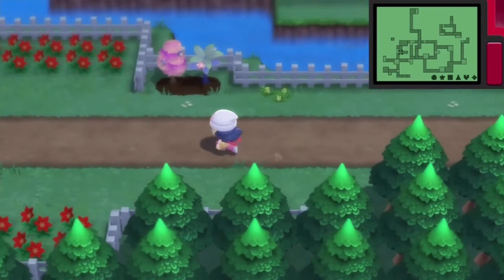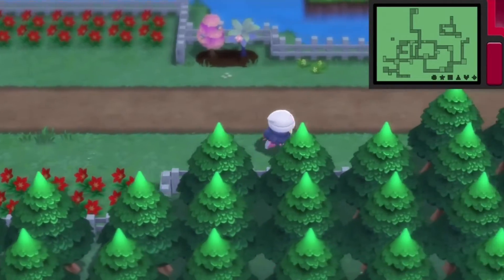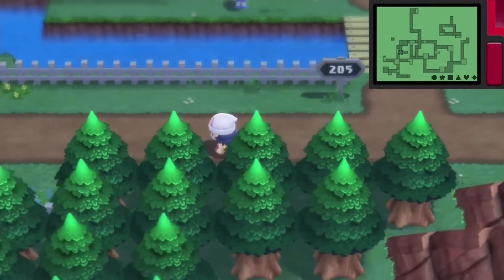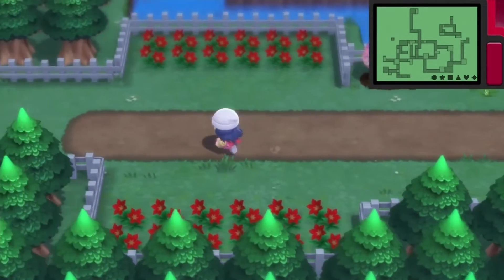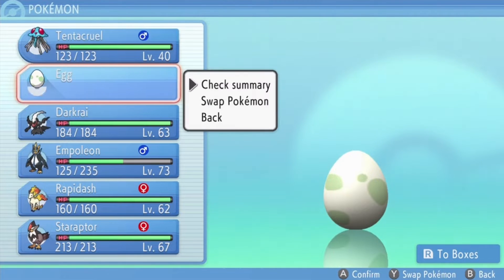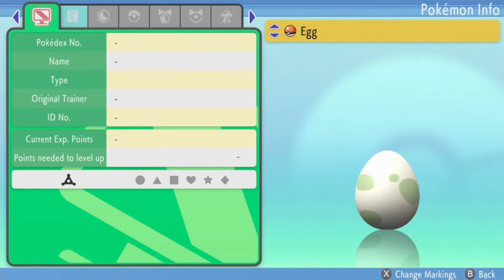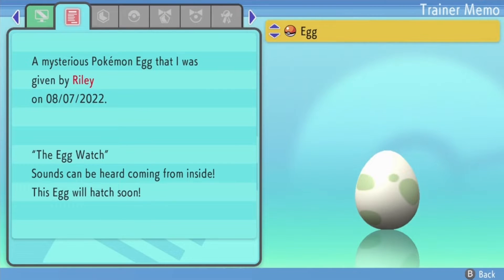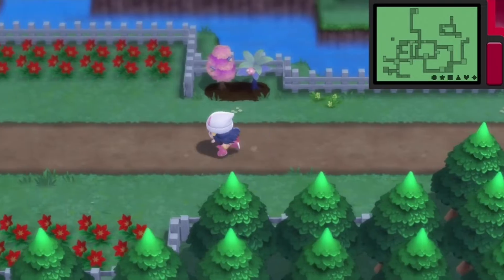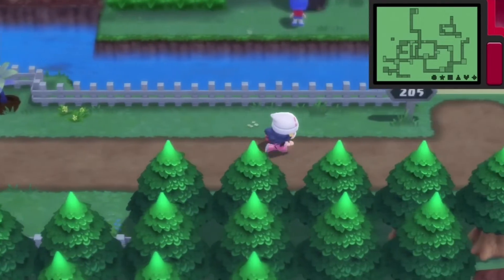I'm just gonna run back and forth, as you can see, because all it takes is walking to hatch an egg in this game. You just have to walk with it. Let's check up on it again — I walked a lot. The egg will hatch soon! This running thing is doing really well. The egg will hatch soon.